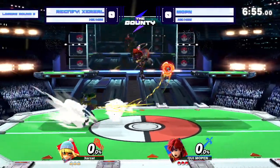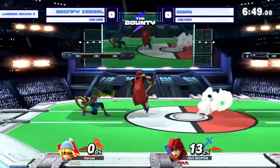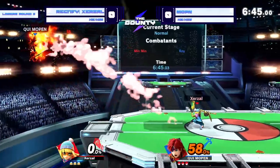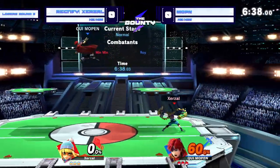Starting off with a little bit of slow-paced neutral, just kind of playing just outside of Min Min's range. Finds a little hit but not able to do too much off of it. Right now Mopin trying to push his advantage a little bit, but Zerzl just shutting down all of his approach options time and time again. Everything is just getting completely shut down by Zerzl.